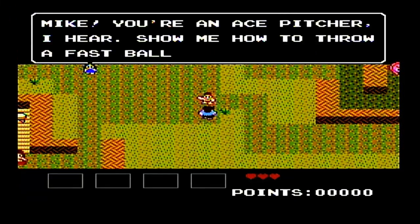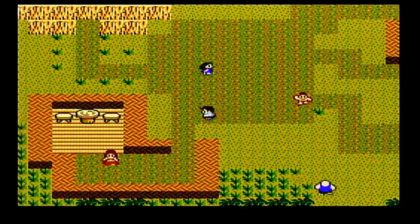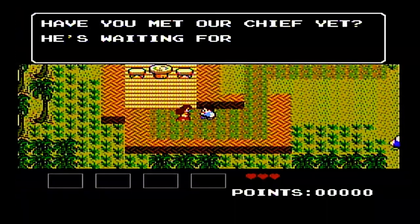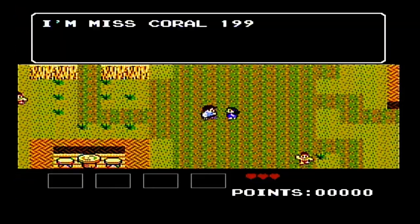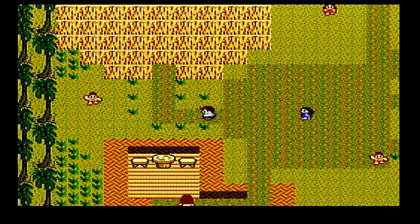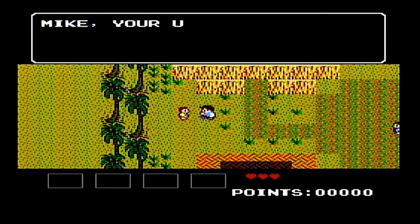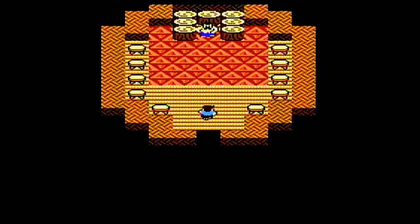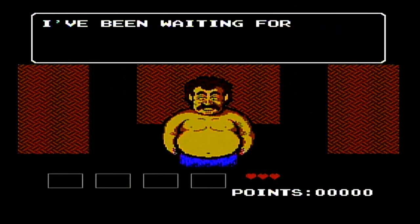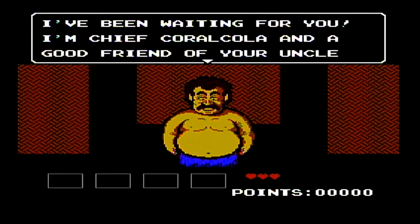Mr. Tumnus, you're an ace pitcher right here — show me how to throw a fastball. Have you met our chief yet? He's waiting for you. So you have to just talk with all these people. There's a thing called Star Tropic Syndrome, and basically what that is, it's where you can't advance the plot until you talk with enough people. I guess that's the game's way of making sure that you get all the plot.